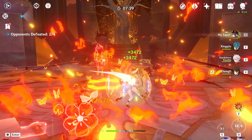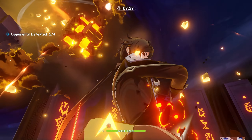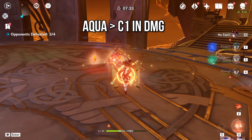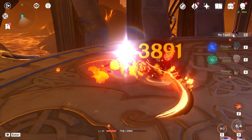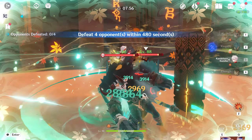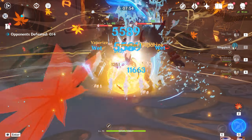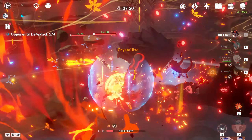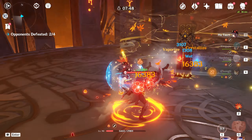In the case of Yelan, a very similar story. You get a much bigger damage increase from getting the Aqua Simulacra than getting her first constellation. So I would prioritize the Aqua Simulacra, especially because the first constellation doesn't improve Yelan's gameplay that much — it's very nice to have, but it's definitely not necessary. And just like Homa, Aqua fits on a very large spectrum of characters.